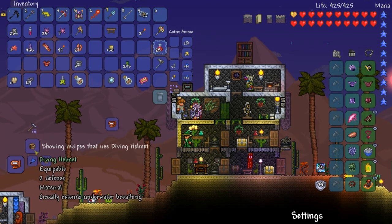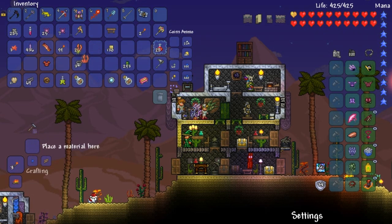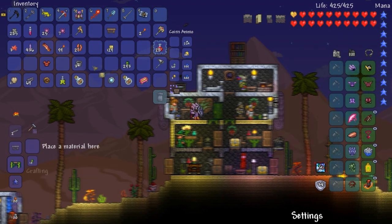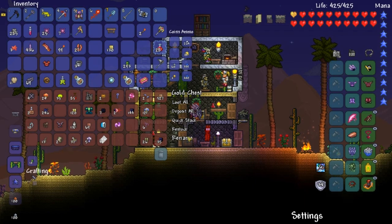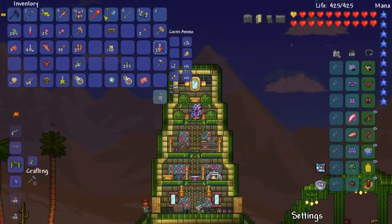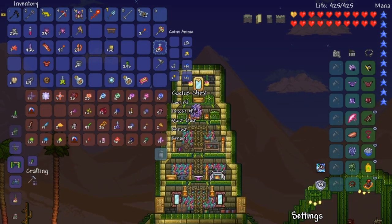I'm just trying to check out some items here, see if any of these are used for anything. Oh, Desert Crown - summons the Rook! That's actually not bad. Gold crown, alright, I can actually do that. The question is, do I have rubies? I don't think I have a lot of rubies, not ever since the ruby accident of... let's see here, rubies.